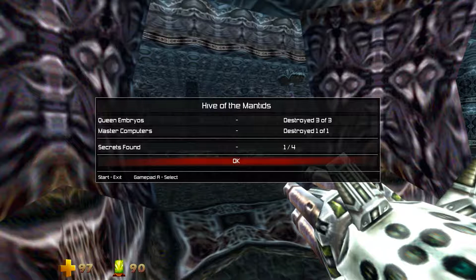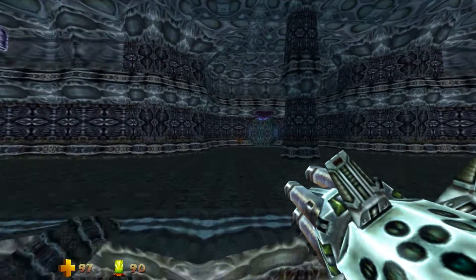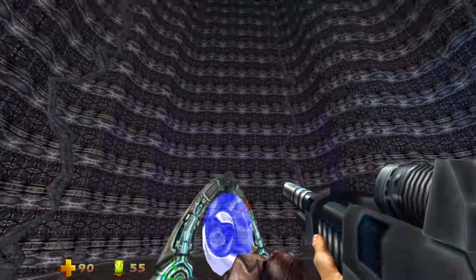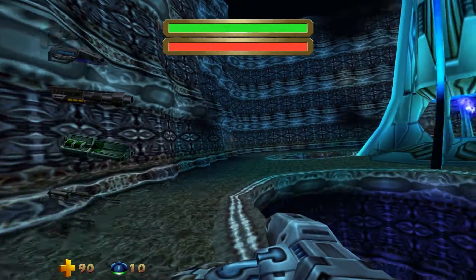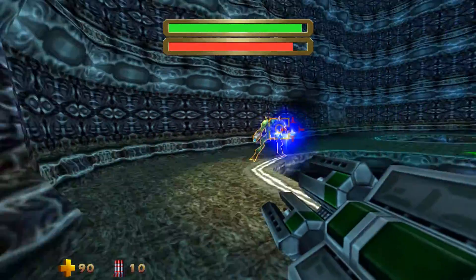We're missing three secrets — that's pretty crazy considering this level. I thought I was kind of thorough. All right, I think we're ready for the exit portal. Wow, what a level this has been — it's been the hardest by far. Here we go. So what do I want to use? How about the Scorpion Missile Launcher? Yep, I don't even have to try to aim with this thing.